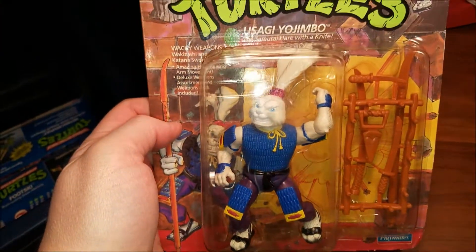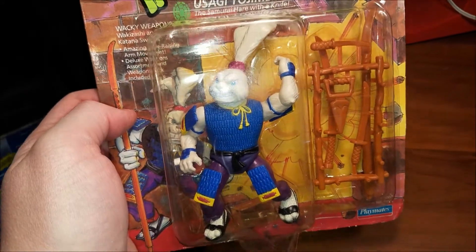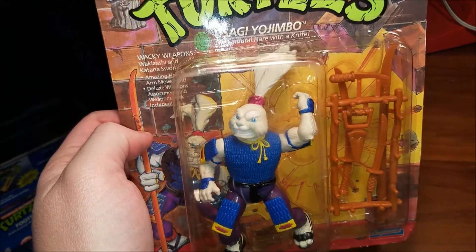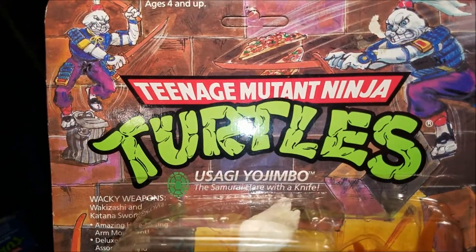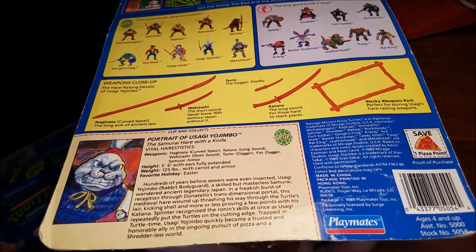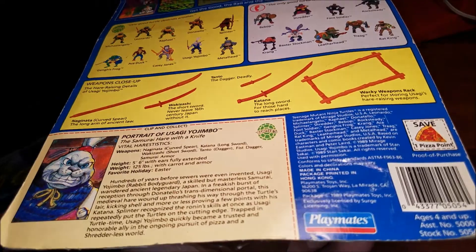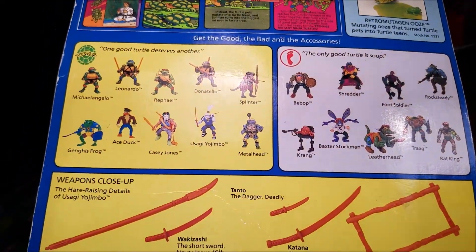Usagi Yojimbo — this is cool, this is a great figure. Harder to stand but you can figure it out — samurai hare with a knife. Mad props to the drawers, animators, illustrators. His favorite holiday is Easter — these people that sat around and patted themselves on the back after these jokes.